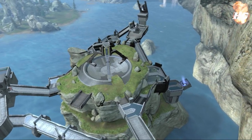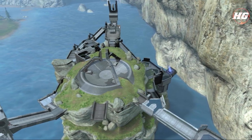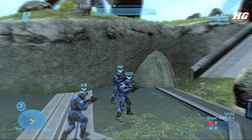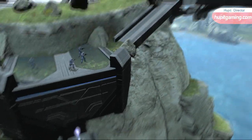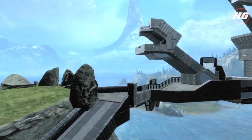Before I get into the actual gameplay, I want to break down where all the power weapons spawn, because in Halo, if you control the power weapons, generally you will win. If you spawn on the blue side on Pinnacle, you can jump right down onto the lower level and that is where the rocket launcher spawns. You can either take that lift up to the middle or take that teleporter which sends you over to the shotgun, which I'll show you a little bit later.